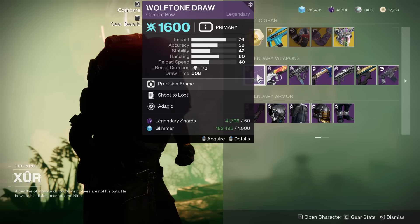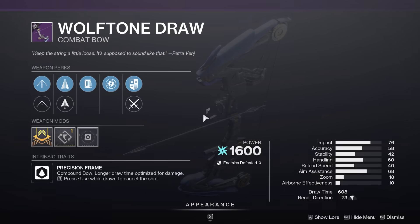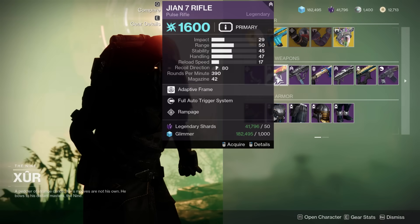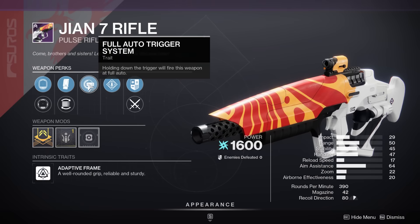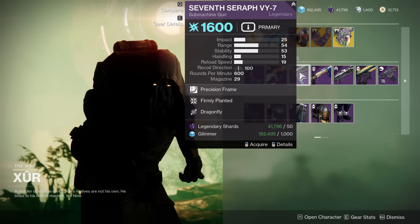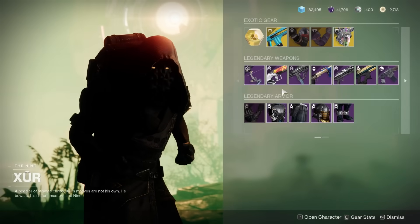As for the weaponry, we've got a Shoot to Loot and Adagio Wolftone Draw here. Shoot to Loot is actually a pretty good PvE perk; I don't know quite as much about Adagio. After that, we have the Wion 7 with Full Auto — unfortunately a completely useless perk now since you can turn full-auto on in the menu — but Full Auto and Rampage isn't terrible. We do have a Firmly Planted and Dragonfly 7 Seraph. Dragonfly is part of the god roll, however Firmly Planted is not.